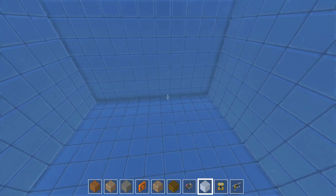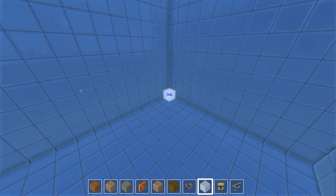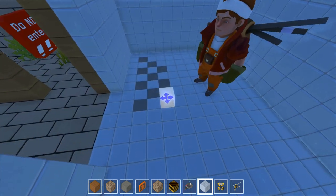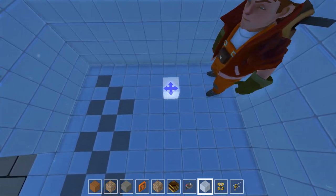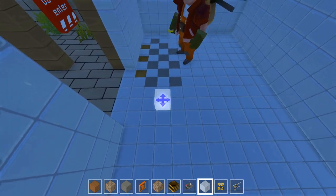So we have 1, 2, 3, 4, 5, 6, 7, 8, 9, 10, 11. Prime number. Awesome. So how does this look? This looks great. I like it a lot. I'm gonna do that.